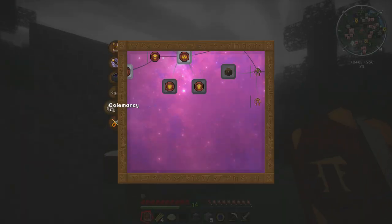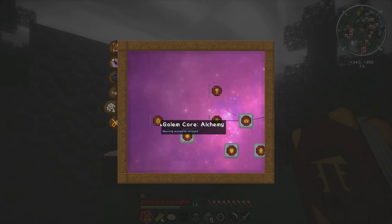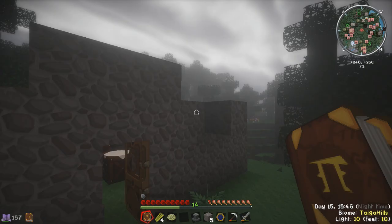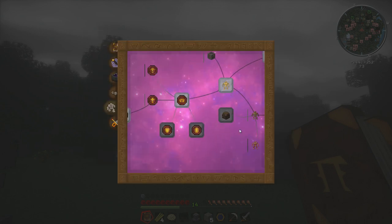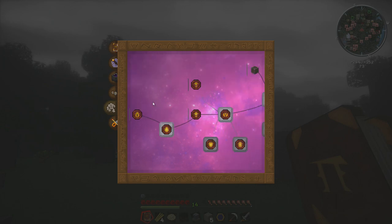I've spent all my time since last episode researching golemancy. I've unlocked the hungry chest, which you have to do to start, and then straw golems. I've unlocked all of these golem cards all the way up to the alchemy core, which is the one we're going to need. Just underneath it says 'moving essentia around' - it's specifically designed to transport essentia, which is the name of the aspects once they're in liquid form. We're going to use the flesh golem because the speed is above average, it's made from zombie flesh, repairs itself, and can hold two upgrades.